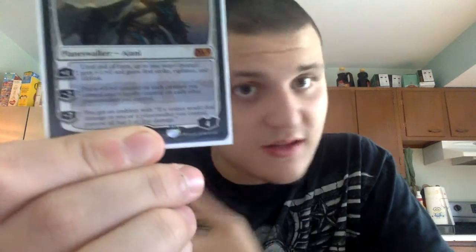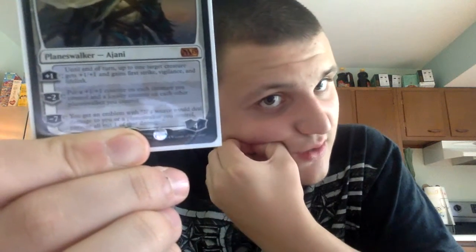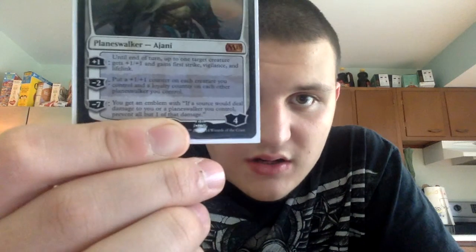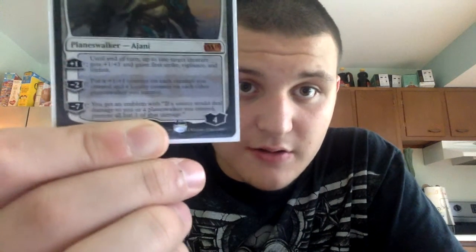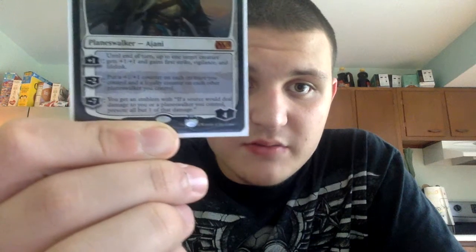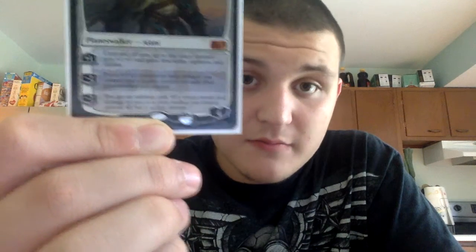And then we have a planeswalker: Ajani Steadfast — one white, three colorless. Plus one: until end of turn, up to two target creatures get +1/+1, first strike, vigilance, and lifelink. Minus two: put a +1/+1 counter on each creature you control and a loyalty counter on each other planeswalker. Minus seven: you get an emblem that prevents all but one damage from any source that would deal damage to you or a planeswalker you control. This planeswalker is amazing.